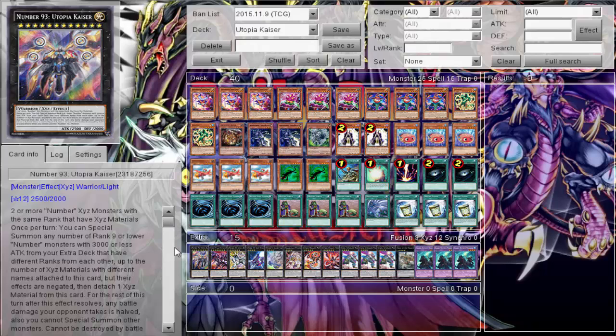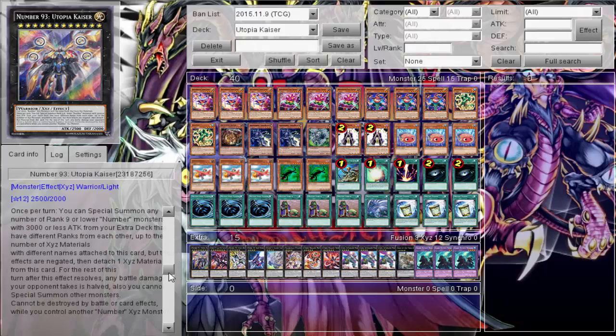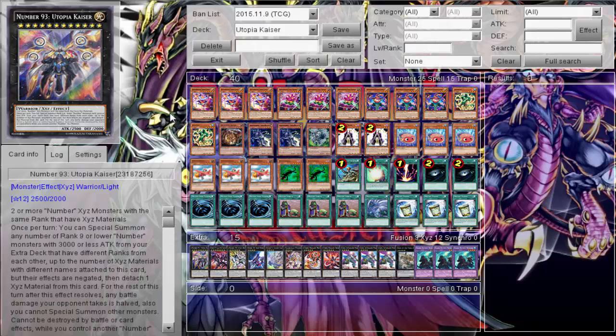The only thing keeping it afloat is just how powerful rank 4s are in general. Also the monster cannot be destroyed by battle or card effects if I have another Number monster, and battle damage is halved. I really didn't enjoy my time with Kaiser — maybe it got voted on out of pure curiosity, but this last month it was not the funnest deck. So I thought, how do we approach busting out these rank 4s quickly? Let's throw in the clown engine — not a lot of clown engine action on the channel, so why not.